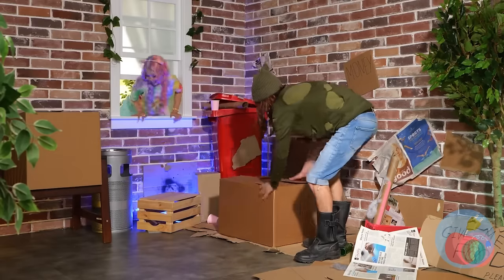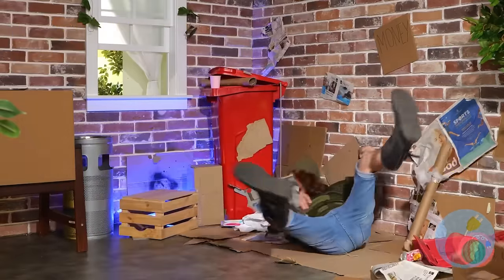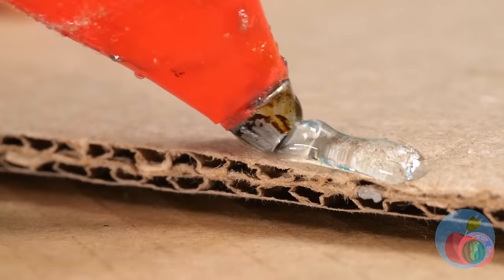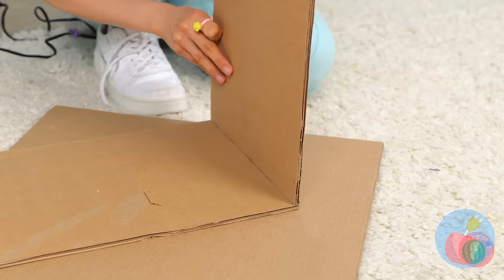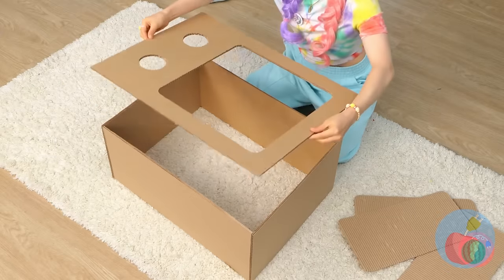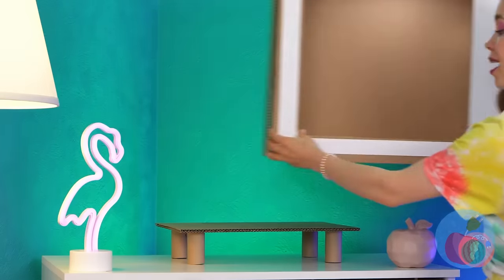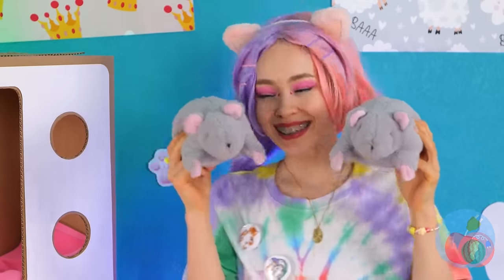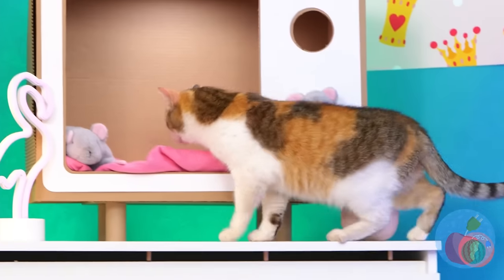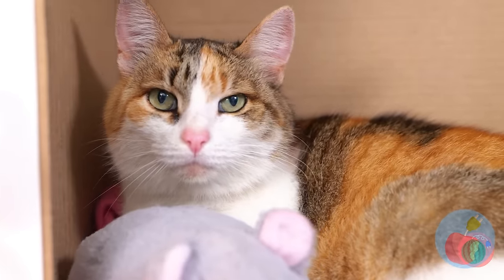But you know what else is fun? A great big cardboard box. Let's tear it apart and put it back together, but in a whole new way. Otherwise it'd just be busy work. Don't forget to close up the back. It looks like a television set. Let's put on the mouse network. Talk about interactive television. But in life, cats are the stars and we are just the spectators.